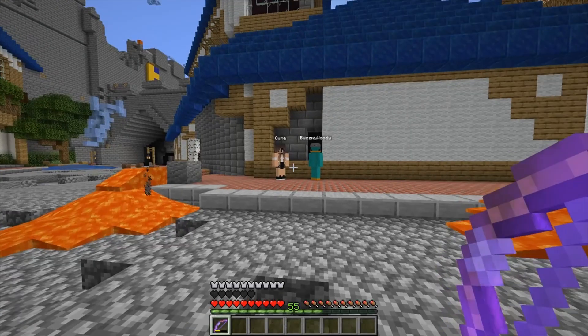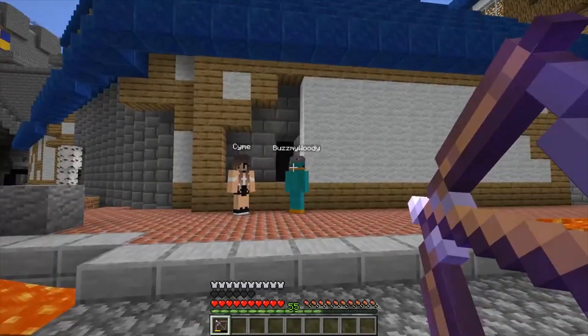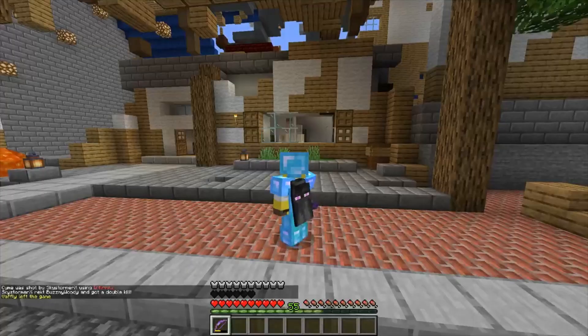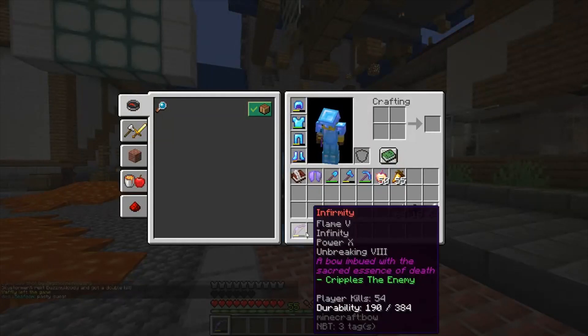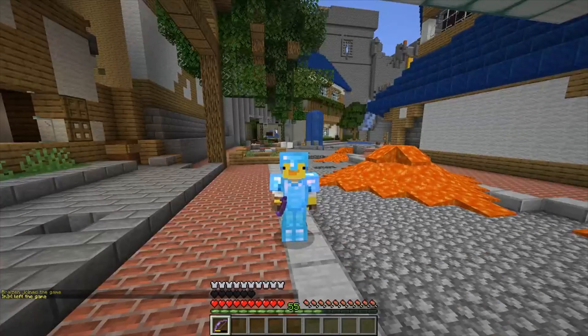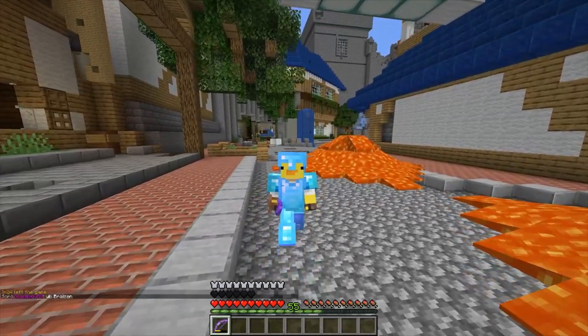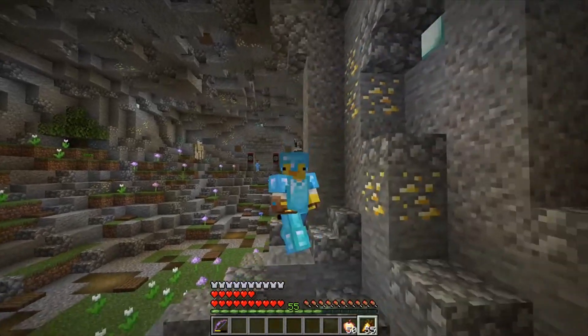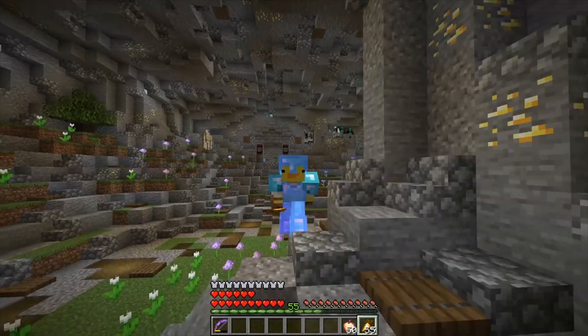Coming up at number 9, we have the Infirmity, which is my favorite weapon for beating up orphans, or unarmored players at spawn. It is very effective at this, mostly because of its Flame 5, Infinity, Power 10, and Unbreaking 8 enchantments. It also cripples the enemy, giving them slowness for a couple seconds, making it really easy to just chain shots one after another. Infirmity also mixes with a wide variety of melee items, which I will get to later on this list.